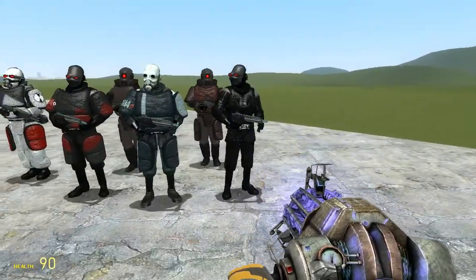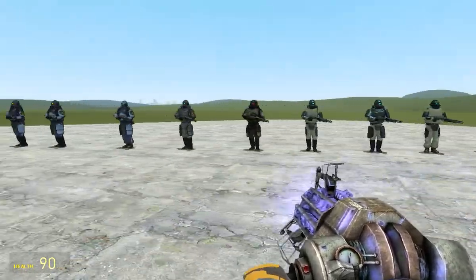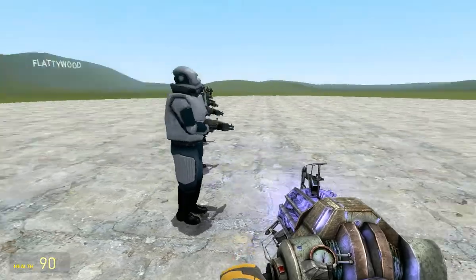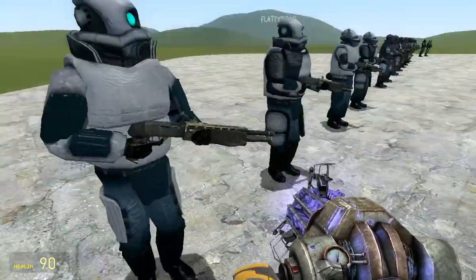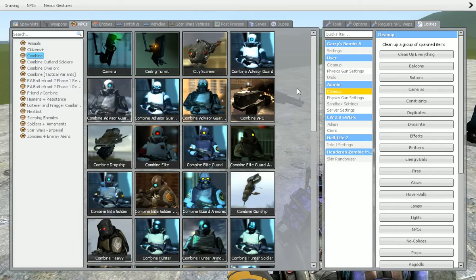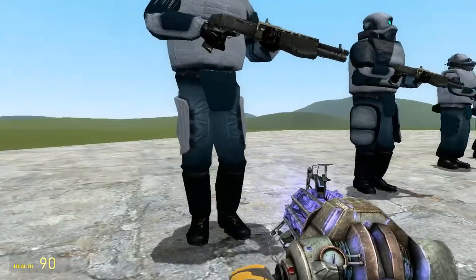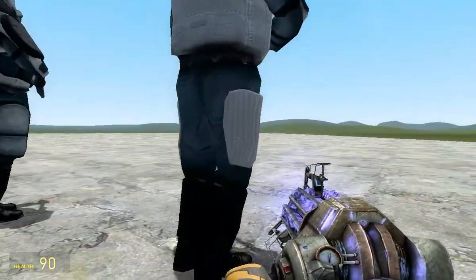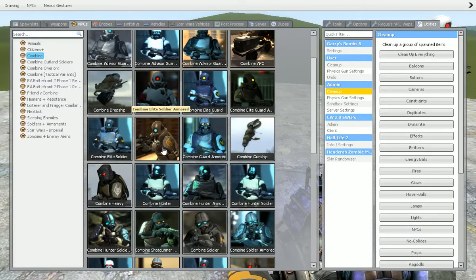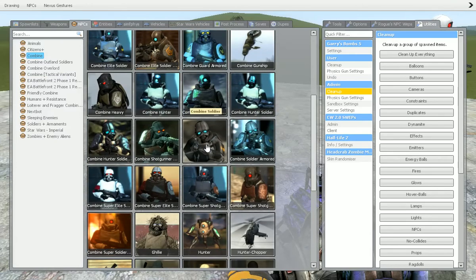I forgot its name, but it gives you a whole variety of soldiers. Let's start over here where you've got some of these really cool Elite-looking troopers. These are the Combine Advisor Guards. I guess it's a visor - they look pretty cool. Let me just get the regular soldiers here, if I can find them, because there's a whole bunch of them.